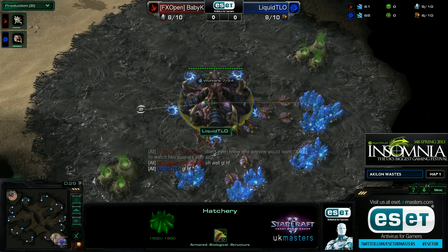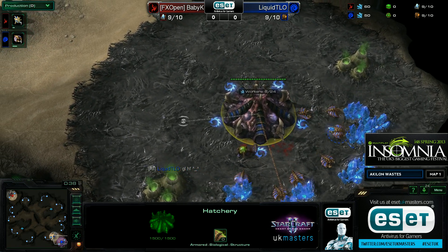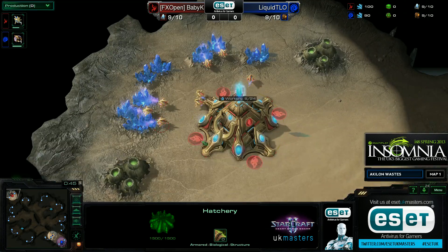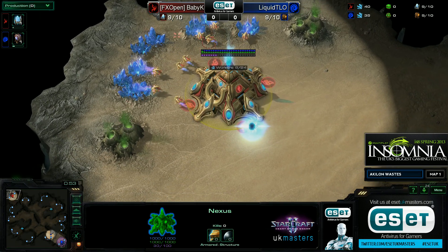In the bottom left spawning position, playing for Team Liquid, the blue Zerg player — it is TLO. And in the top left spawn position on this beautiful yellow map, Akilon Wastes, we've got the red Protoss player — it's FXO's Baby Knight.